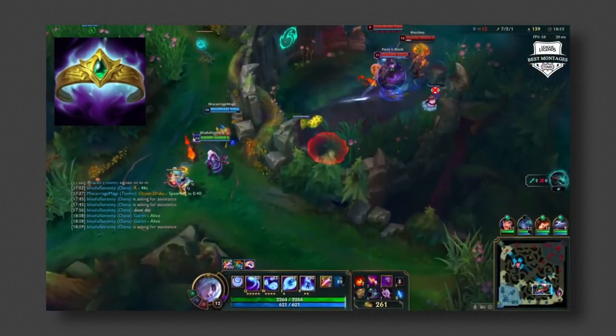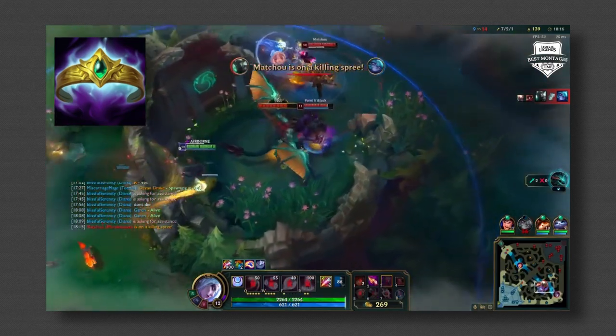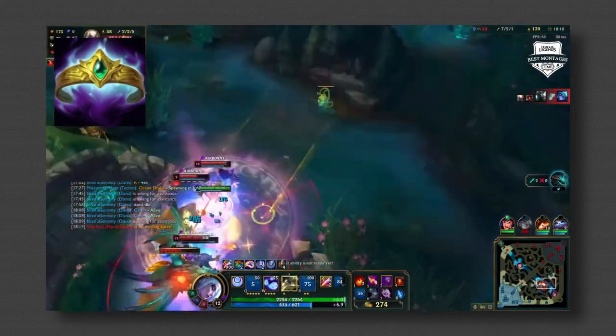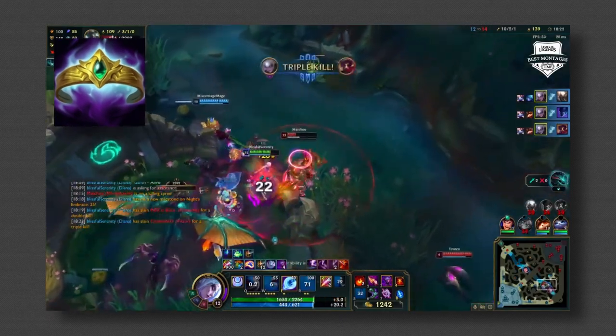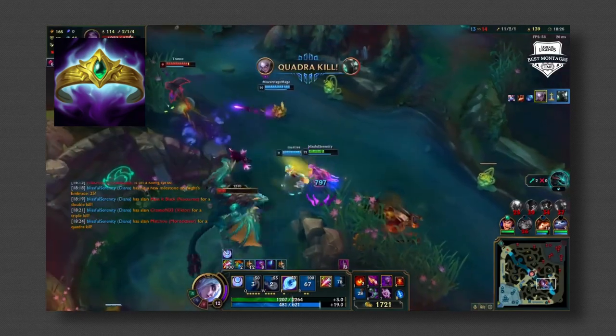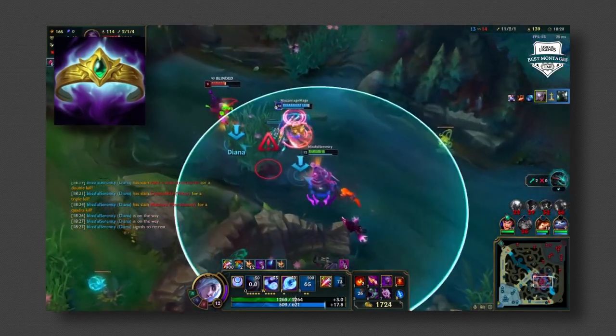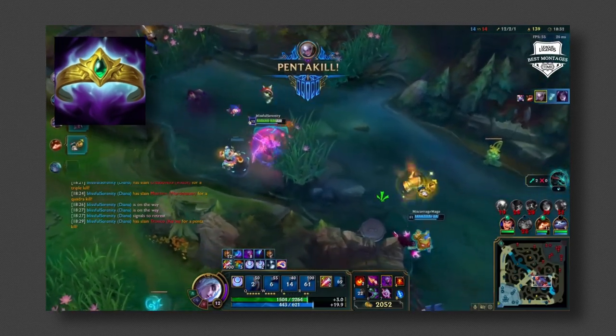The move speed also helps a lot because it means you don't have to buy boots — along with Lich Bane it gives you move speed equal to or maybe a bit less than boots, depending on which boots you'd have. It gives a maximum of 150 AP, which is insane for a 2800 gold item.